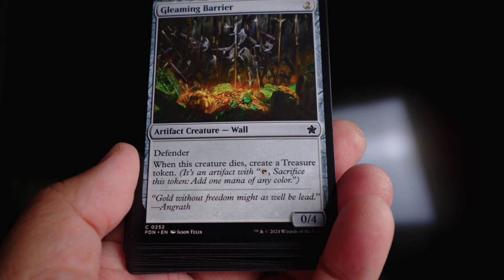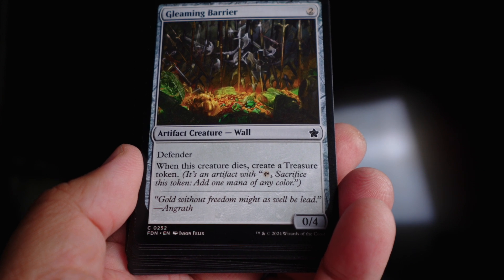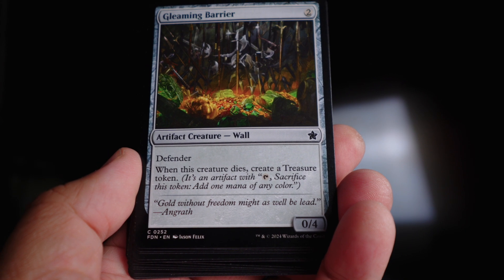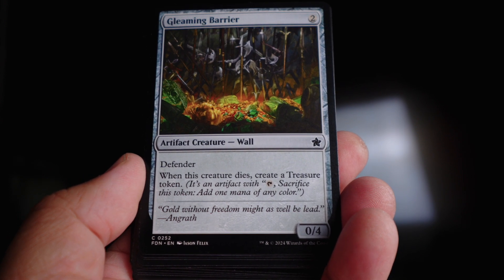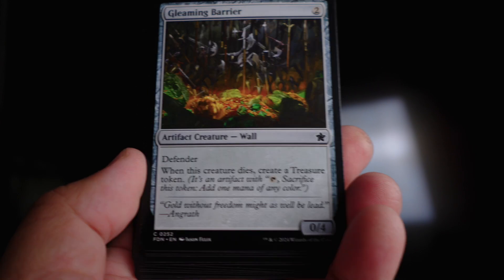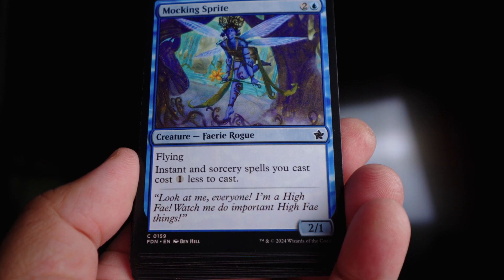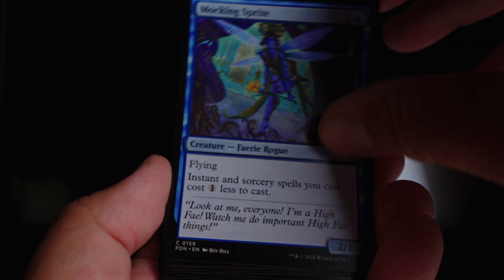Here's a lowly card that I always drew: Gleaming Barrier. My deck is kind of mid-rangey, so something like this to hold off some of those aggro decks. It's an artifact creature wall with defender, zero four for two mana, and when it dies it turns into a treasure. Maybe not the best card ever, but it was functional — it withstood a lot of little guys trying to come in. The Mocking Sprite reduces instant and sorcery costs by one, but I rarely got it into play so I don't have much to say about it.